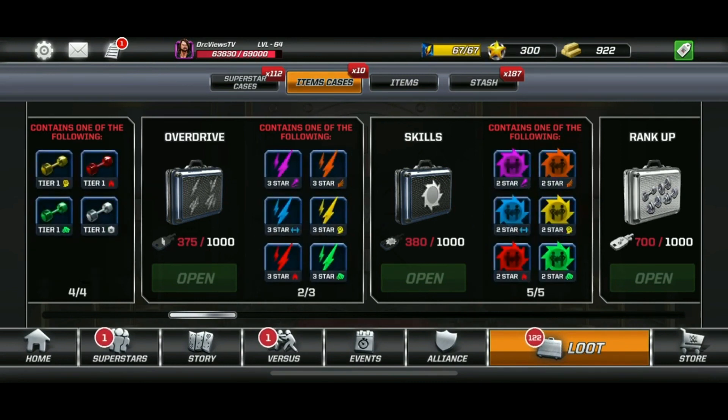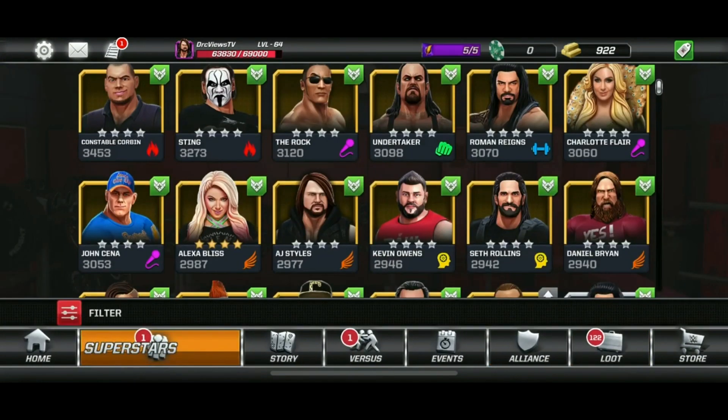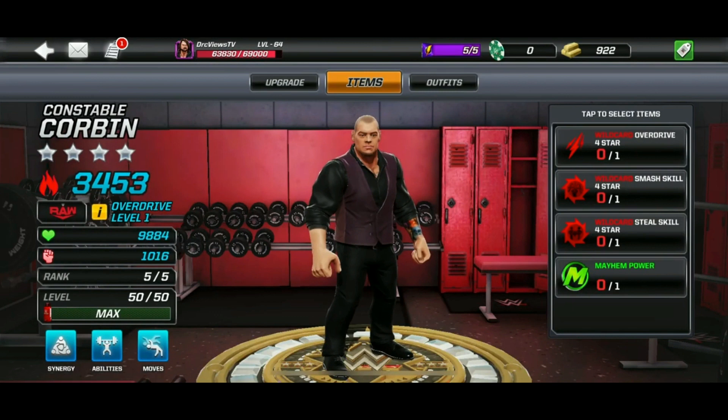The icon to look out for for the smash is kind of the closed fists. And the steal skill is two stick men with a little dash between the two.